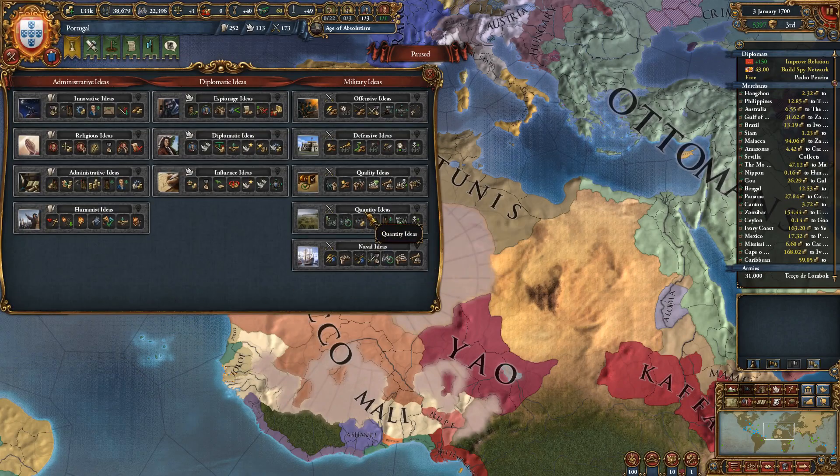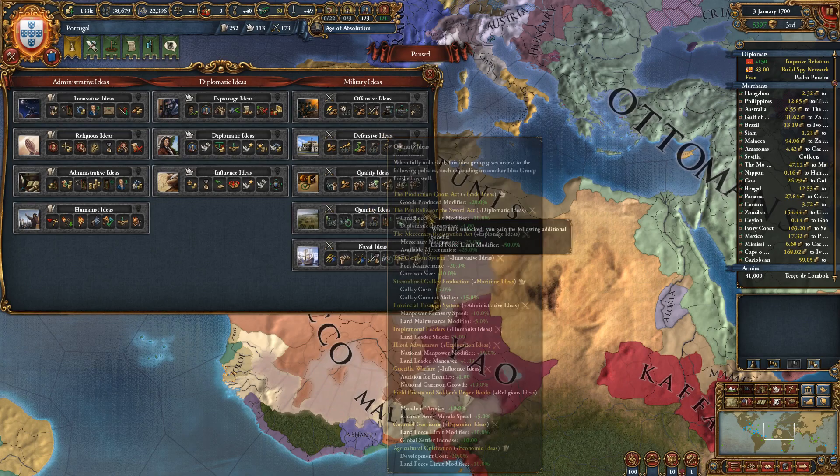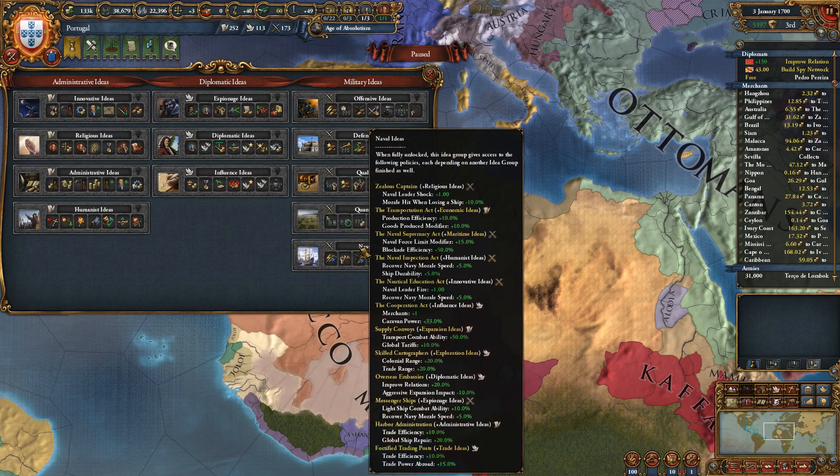With maritime ideas, galley combat ability isn't really good, but naval ideas are something we're going to do because we can have all sorts of good things. The transportation act combined with economic ideas gives production efficiency plus 10% and another goods produced bonus — really really good. Maritime combined with maritime ideas gives naval force limit plus 15, so more boats equals more trade power equals more money, getting us sooner to the 1 million mark.